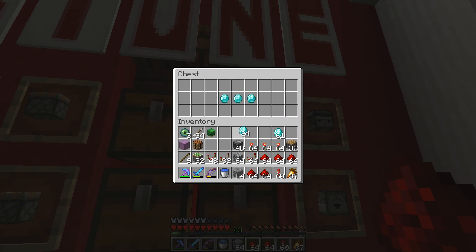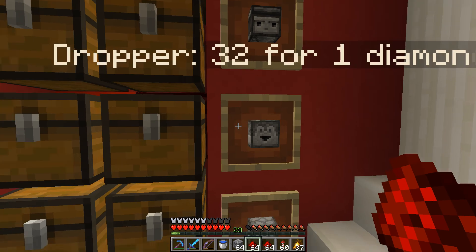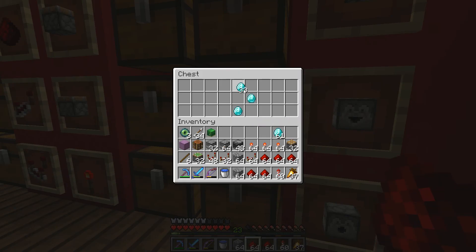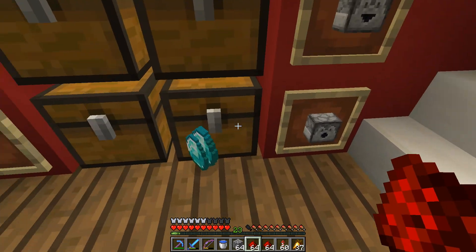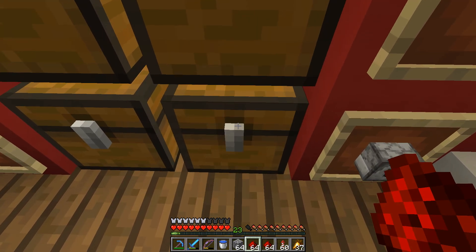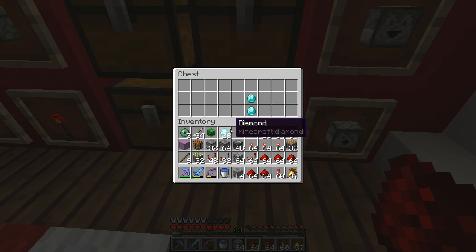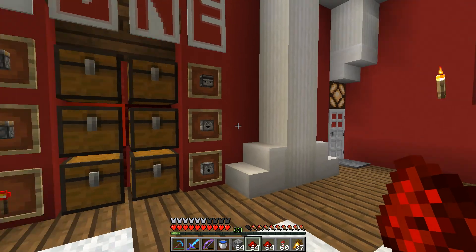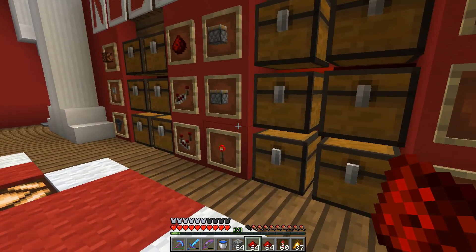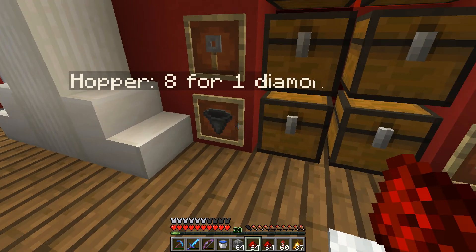Droppers: 32 for a diamond — yeah, we own those now. Dispensers: 16 for a diamond — that's a fantastic price, I hate making these too because the bows don't stack. One, two, three, four, five diamonds. H for Haphazardous! I think that's everything we could possibly want from this place. I don't really use a whole lot of tripwire hooks.